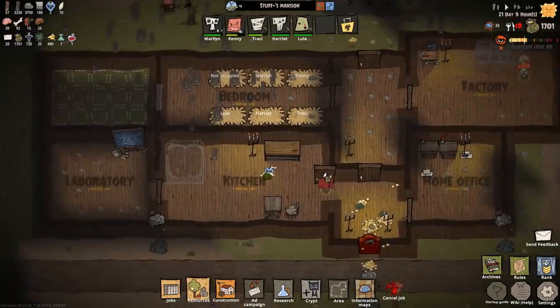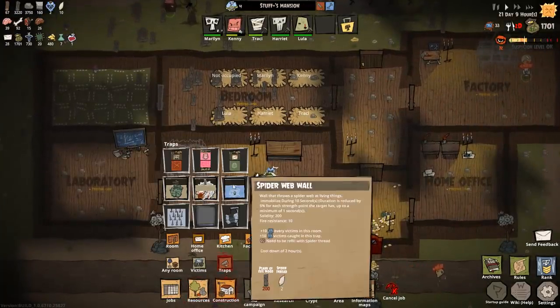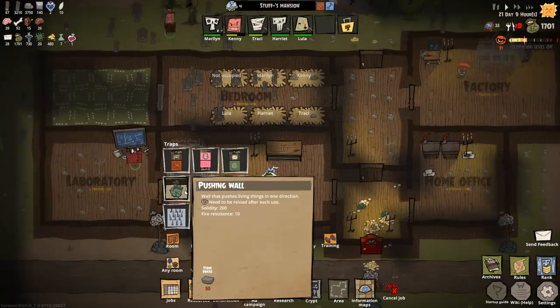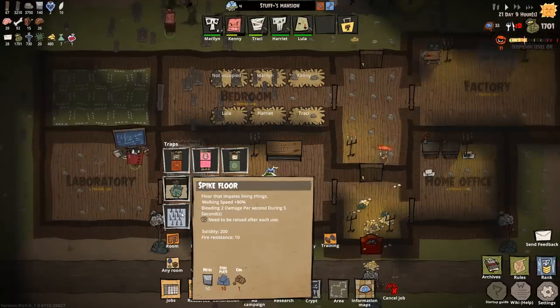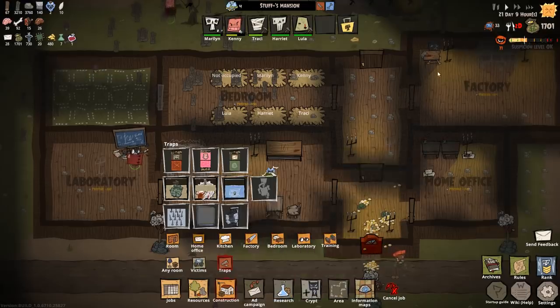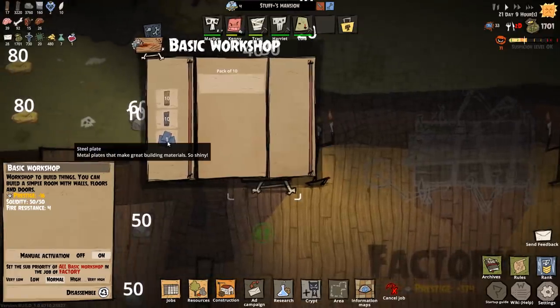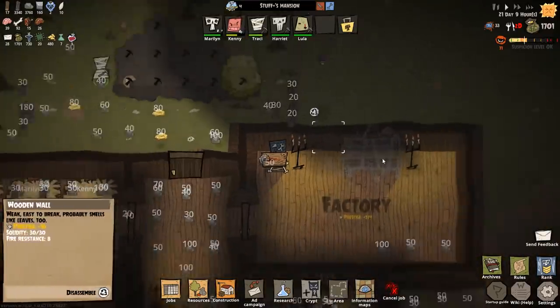We'll put two rooms in, then have some traps in there. Things you can make like spider wall, web, saw wall, pushing wall, spike floor — things like that. You do need steel plate and cogs for that. I believe we can make steel plate from here, but we can't make the other stuff.